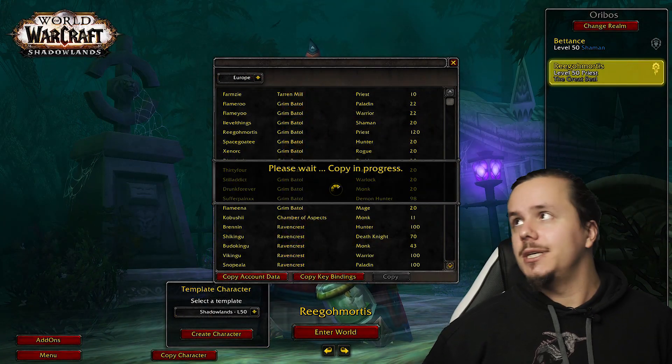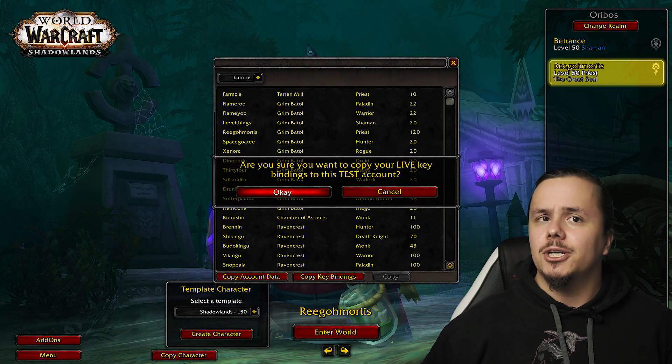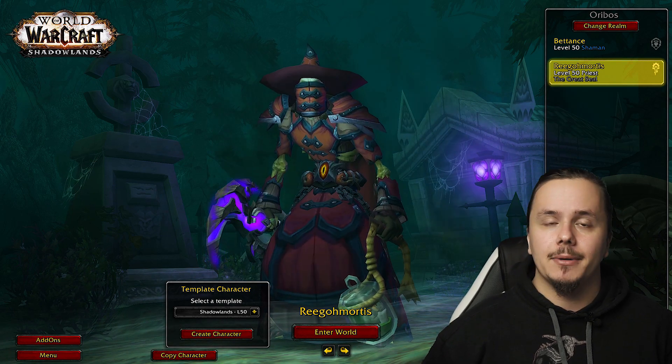That 125 gear can carry you quite a few levels through Shadowlands before you start getting upgrades. Copying a character from your main account — EU, NA, or otherwise — will also unlock your mounts and transmogs, which is actually useful for things like Tundra Mammoths.